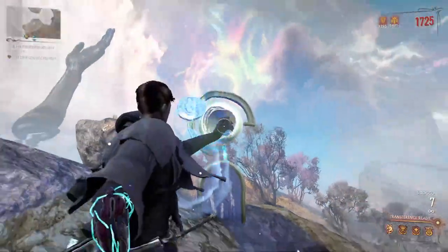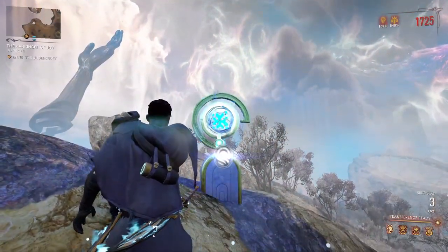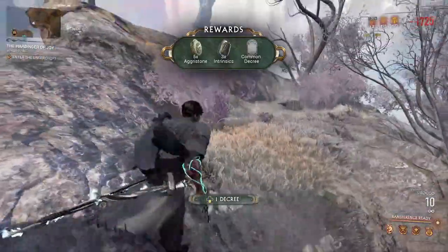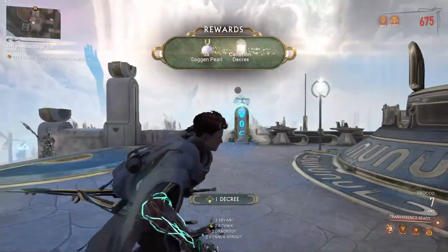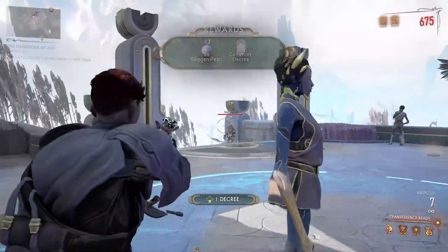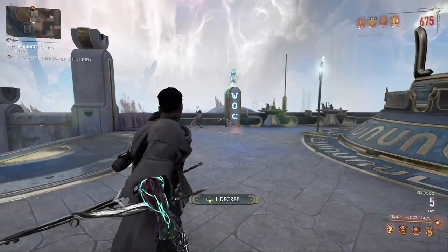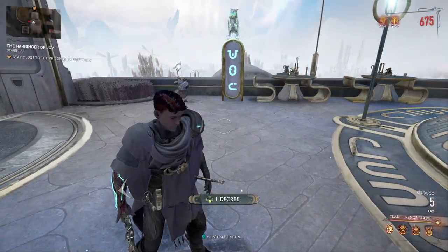That could just be down to the co-op one not spawning unless you're playing with other people, but you have to complete these. The annoying thing is each one of these will give you two. And then there's ones like this — same one — it's just opened up and spewed it out. Two Enigma Gaion.